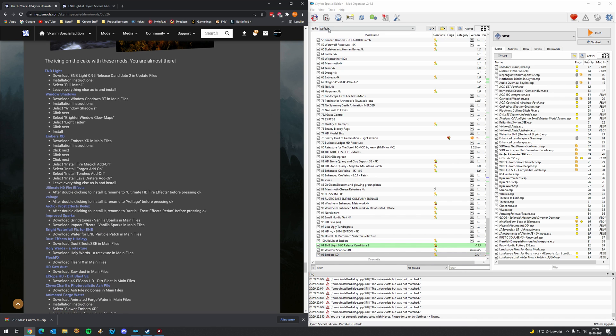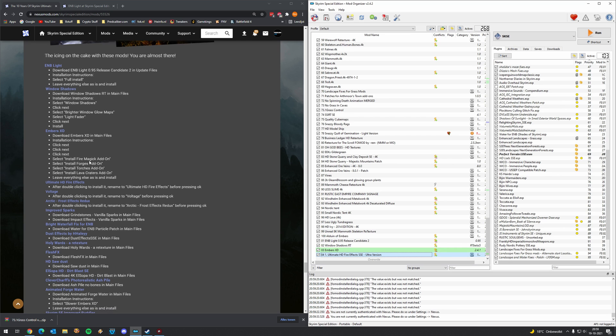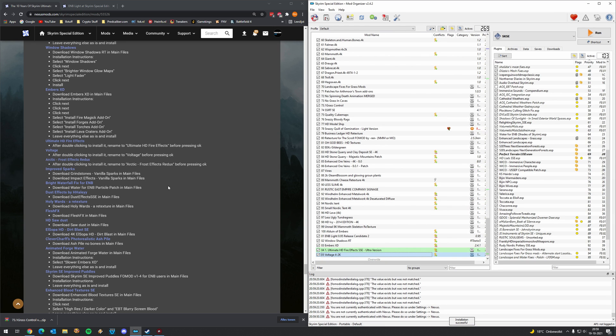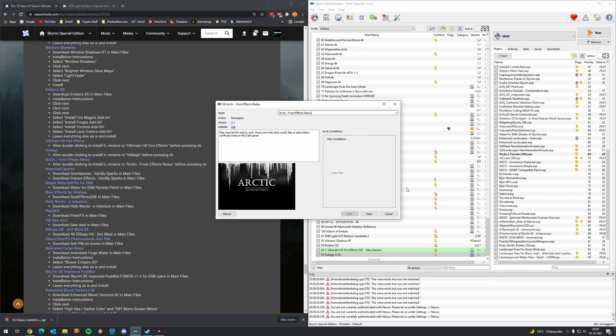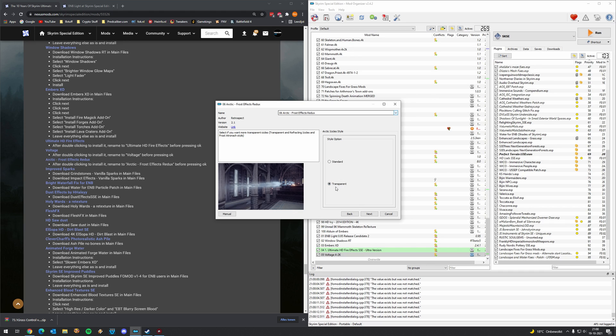The Ultimate HD Fire Effects — installation speaks pretty much for itself. Then we have Voltage, which covers fire, electricity, ice, more sparks — the elements. Select Voltage Ultra, realistic hue, size option vanilla size. Standard or transparent — I like transparent. I've seen those at the frost Atronic style creatures and they look very nice.